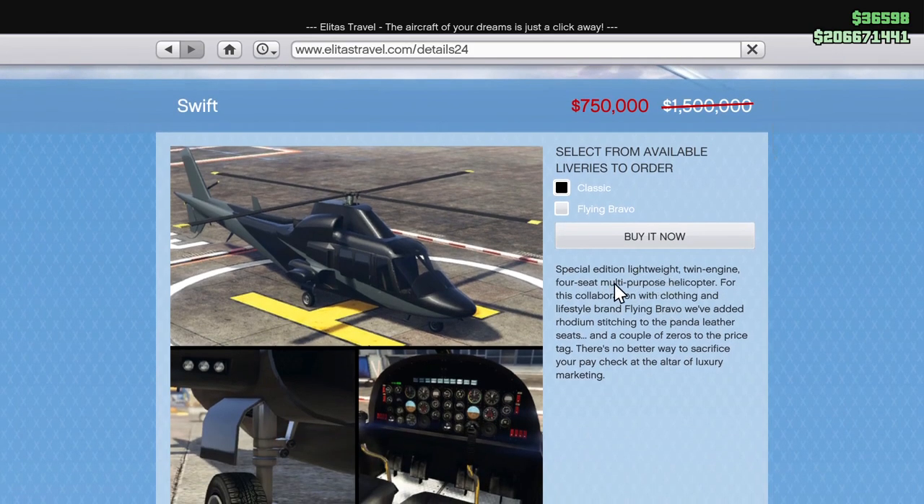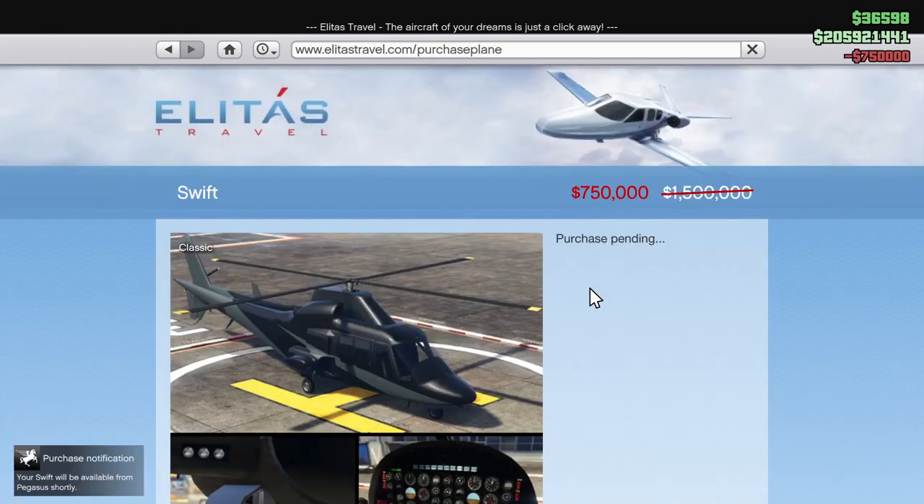Special Edition Lightweight Twin Engine Four Seat Multipurpose Helicopter, collaboration with clothing and lifestyle brand Flying Bravo. We have rhodium stitching to the Panda Leather seat — Panda Leather. Oh, that's just terrible. And a couple of zeros on the price tag. No better way to sacrifice your paycheck at the altar. Well, apparently there is a better way, because we're going to buy that now.